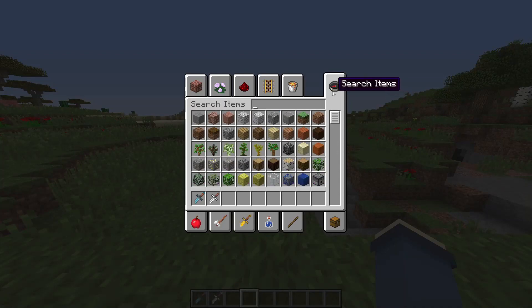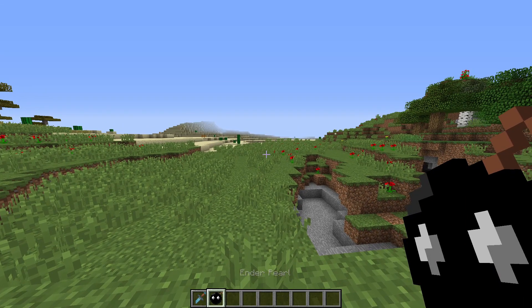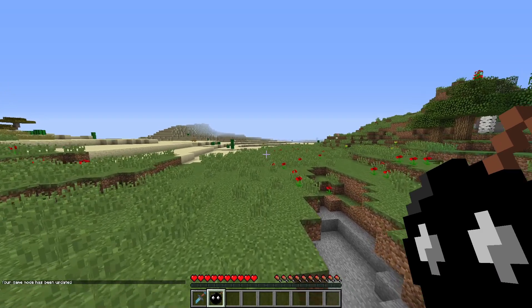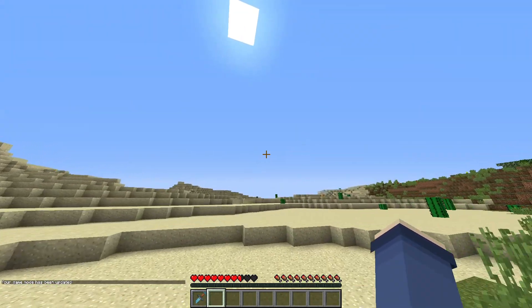I lied — there's more to the pack. There's one more key thing I forgot to mention: the enderpearl is a bomb. You may ask me why I made it a bomb — well, it's because you can throw it and it's a bomb, so it's pretty cool. Anyways, I'll see y'all.